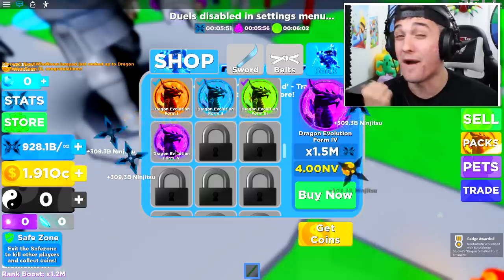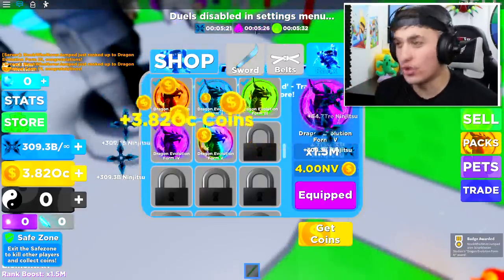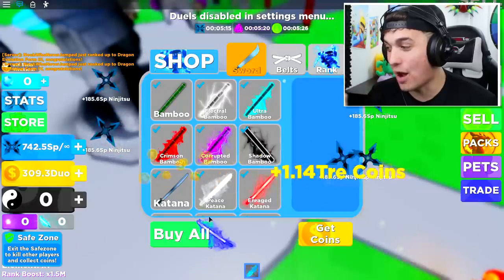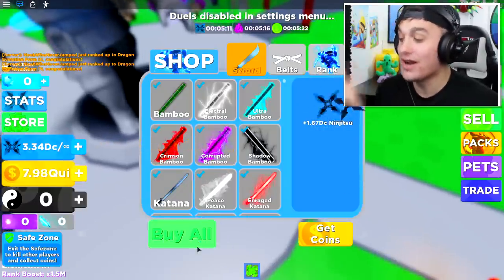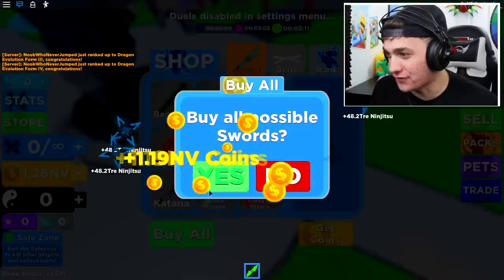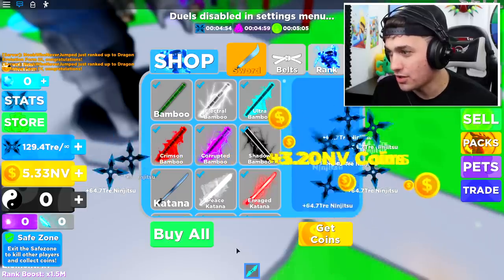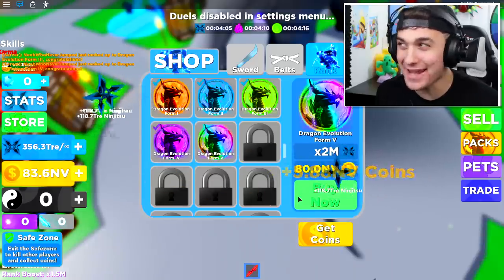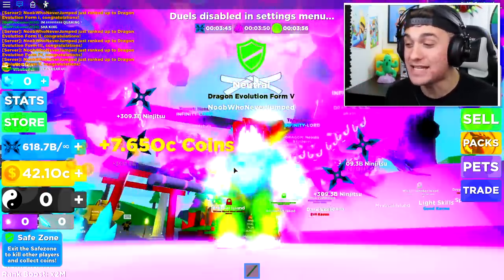We're on our way to Dragon Evolution Form Four — wait, did I say on our way or did I say we just got it? We are going through these ranks at an alarming rate. We actually only have 30 seconds left on the clock — can we get another rank? We have 10 seconds left. We only need a bit more... I'm gonna buy this rank anyway. We got Dragon Evolution Form Five in just 10 minutes with no jumps!